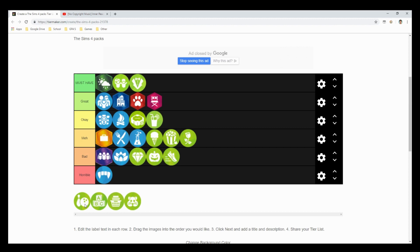Bowling Night Stuff I'd put at a great. I like all the build items, and bowling is a really cool addition to the game. I wouldn't go bowling in every single save, but all the objects in bowling alleys are fantastic — they have a great mid-century modern feel.